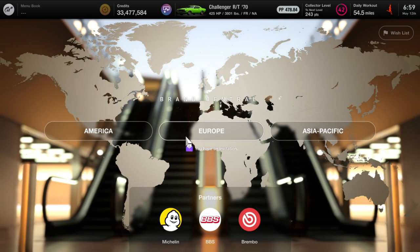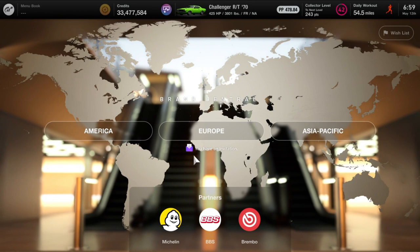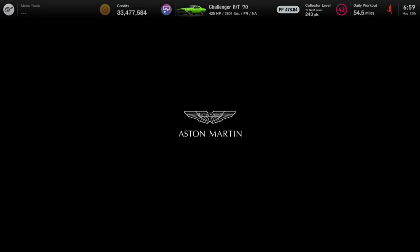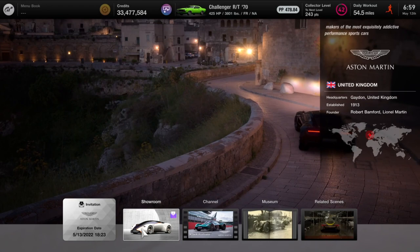You do that by going here to Brand Central. You can see right there I have an invitation - it's in Europe. And you see the icon above each of the brands that has invite-only cars. First we have Aston Martin. We go to the showroom. You can see my invitation expires May 13th at 1823.